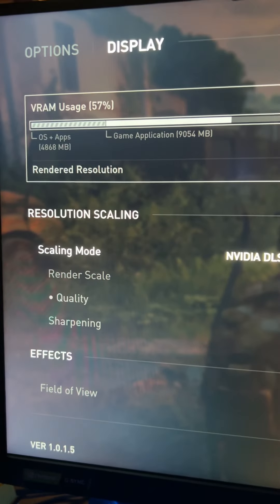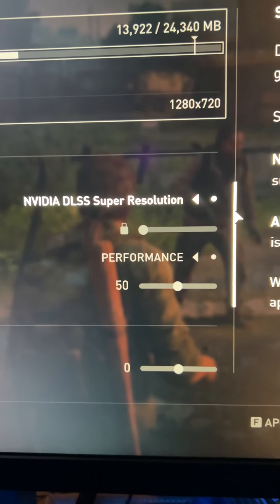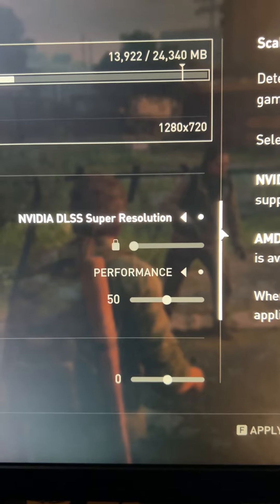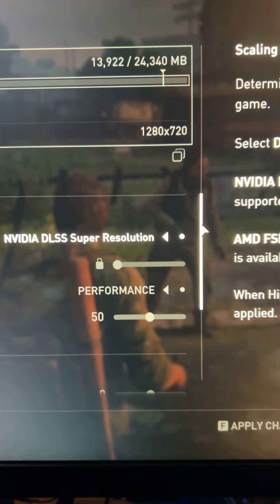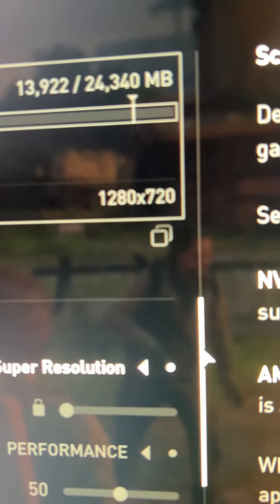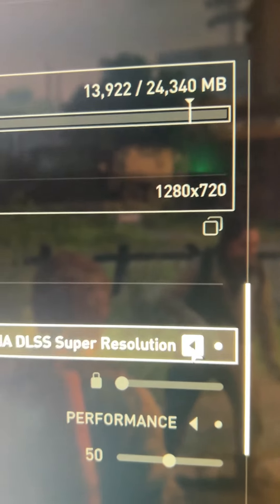What I did was put DLSS on Performance mode, and it really starts to hammer that CPU once you do. This is 2560 by 1440, and you can see that resolution change where it's rendering at 1280 by 720.